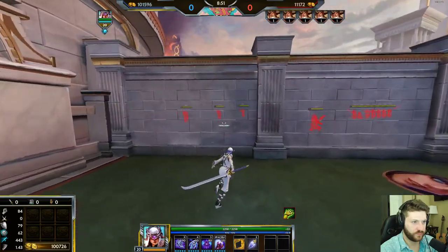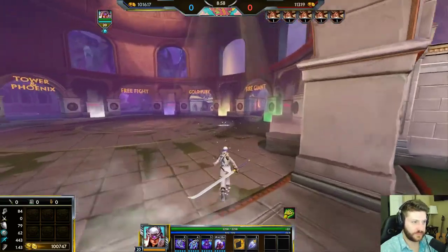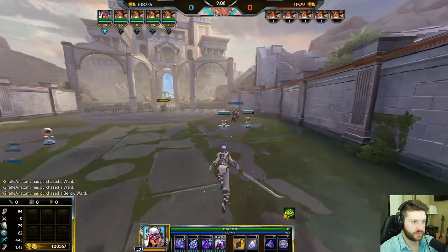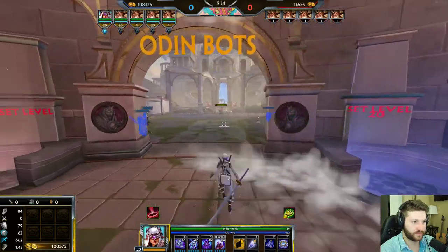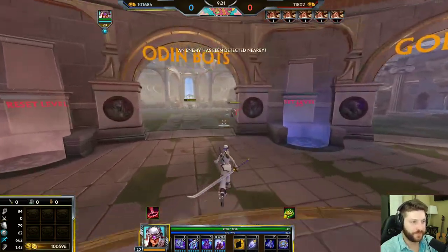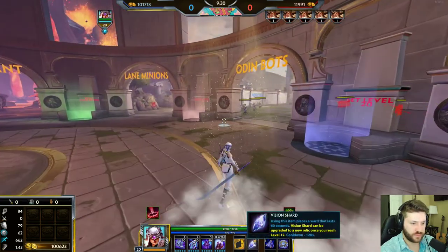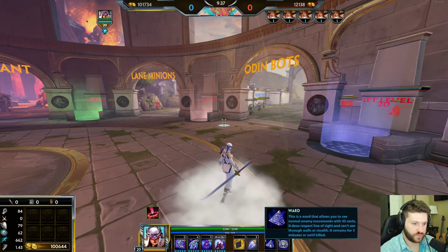The difference between the regular ward and the sentry ward is that when you place a sentry ward down, if there are any other wards in that area from the enemy team, you can see them and with three auto-attacks you can kill the ward. This is really good for placing along Fire Giant or Gold Fury in conquest, or the Bolt Demon in Joust, because then you can take away the enemy's ability to see your characters fighting those objectives. There's also the starting Vision Shard — a regular ward with slightly smaller vision that lasts only one minute, while regular and sentry wards last three minutes.